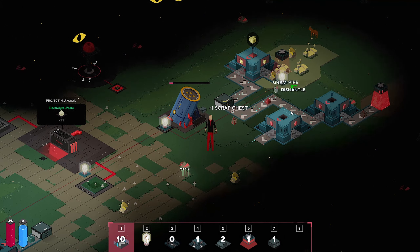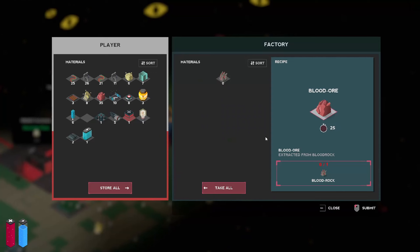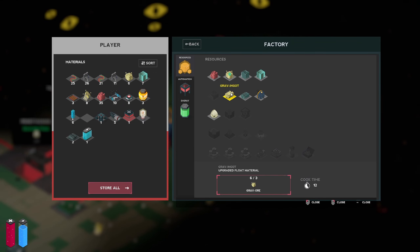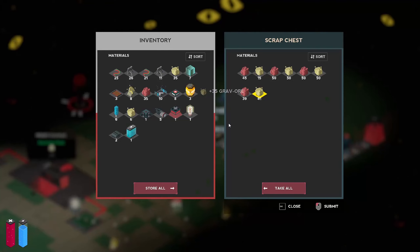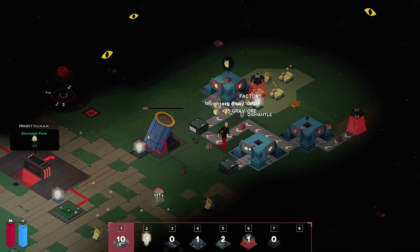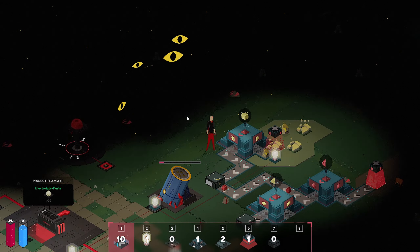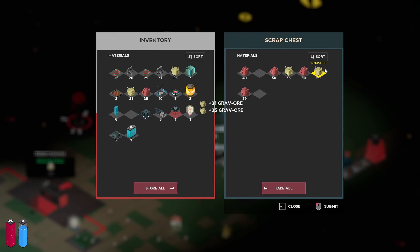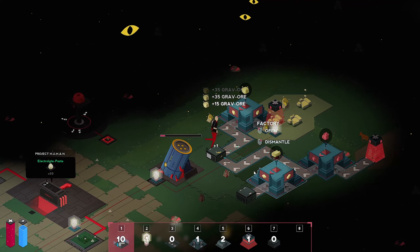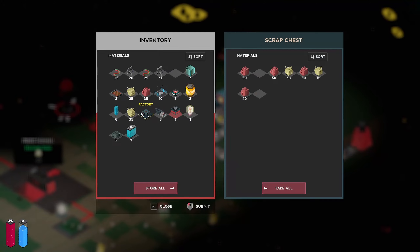Drop that. Make this. Plop this down. I want to change this to — I don't have blood ingots. I guess we'll just do gravor ingots. And then I'll grab a stack of gravor. 99 is the max that'll hold.